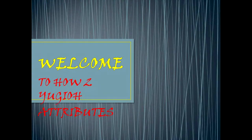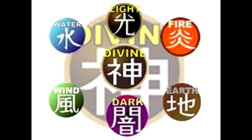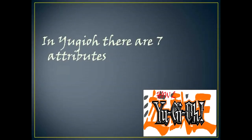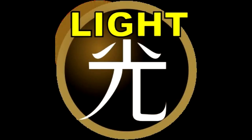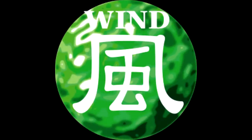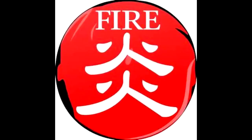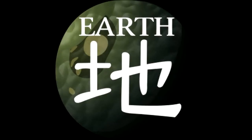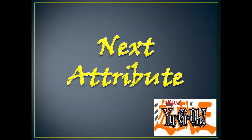Welcome to How to Yu-Gi-Oh! In Yu-Gi-Oh, there are seven attributes: light, dark, wind, water, fire, earth, and divine.